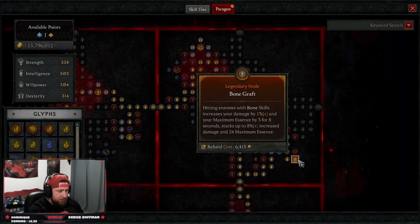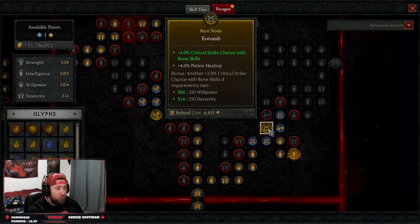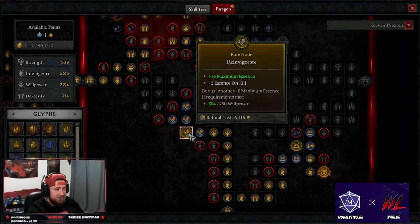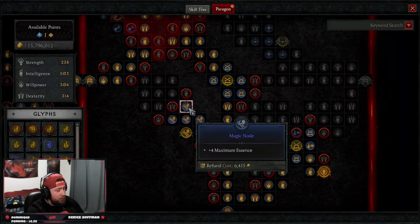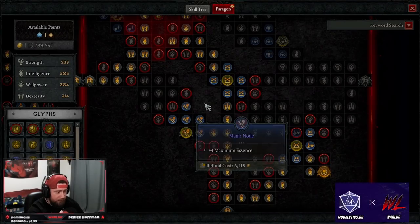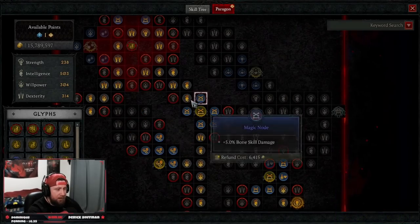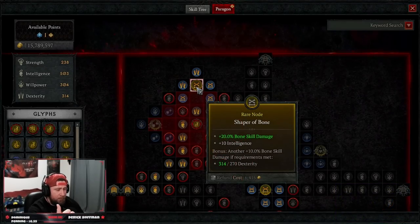Our second board's legendary node is Bone Graft: hitting enemies with bone skills increases our damage and max essence for 8 seconds — since we spam constantly, this is always maxed. Then Entomb for crit strike chance with bone skills and corresponding nodes for more crit strike damage. We take Reinvigorate for max essence and essence on kill with all corresponding nodes. Then Calcified for 30% more crit strike damage with bone skills. Our second legendary node is Exploit — everything is vulnerable so we deal more damage. Then Shaper of Bone for more bone skill damage.